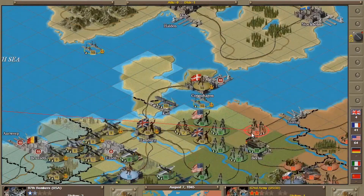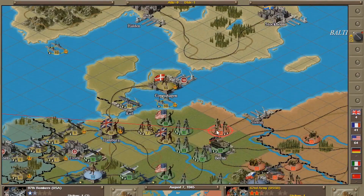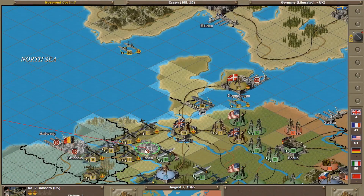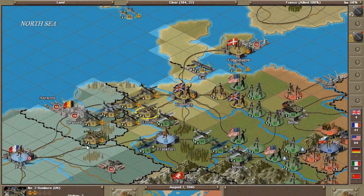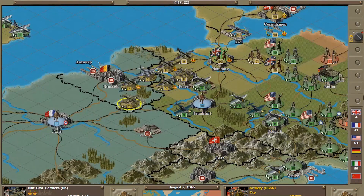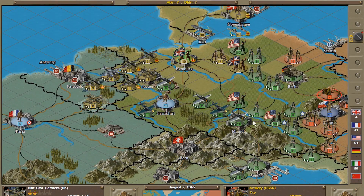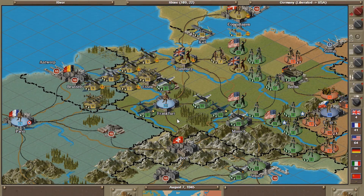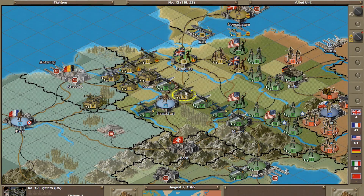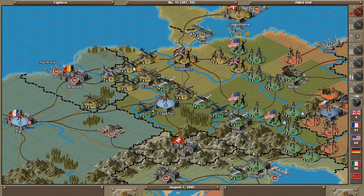The bombing run isn't working so great here. Pulling one unit over to a better position. Another unit should be good for something — let's try to take out that Soviet position. Or not, apparently. Pulling some remaining units up a little bit.